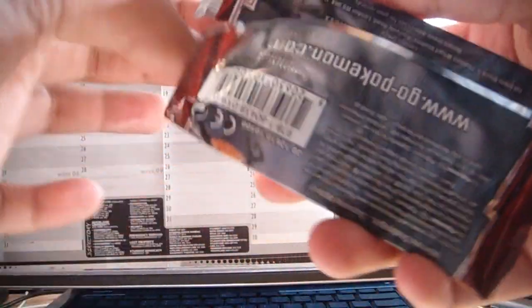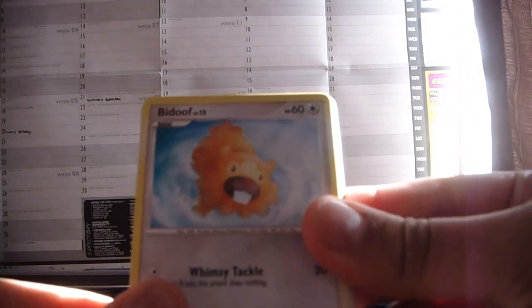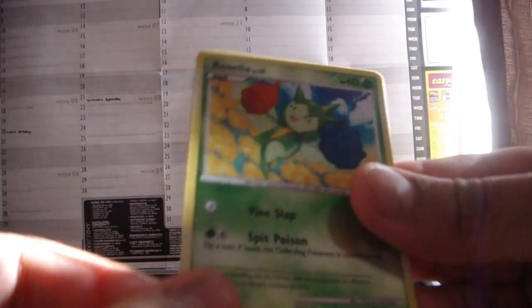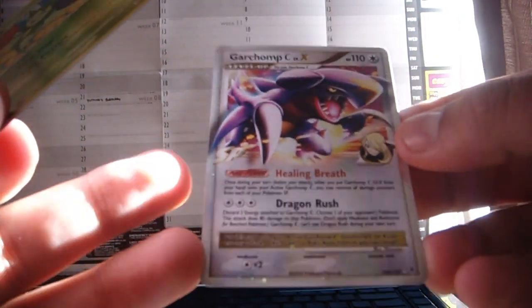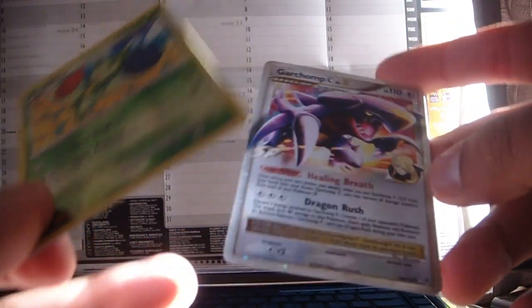Another pack next. Cards are: Geodude, Bidoof, Bidoof, Shroomish, Cricketot, Surskit, Palmer's Contribution, Whelma, Marletic. A Roselia Common Reverse. And a Garchomp Level-X! Unfortunately, I've already got one. It's a cool Level-X though — it's a shame really. I'll probably put this up for trade.